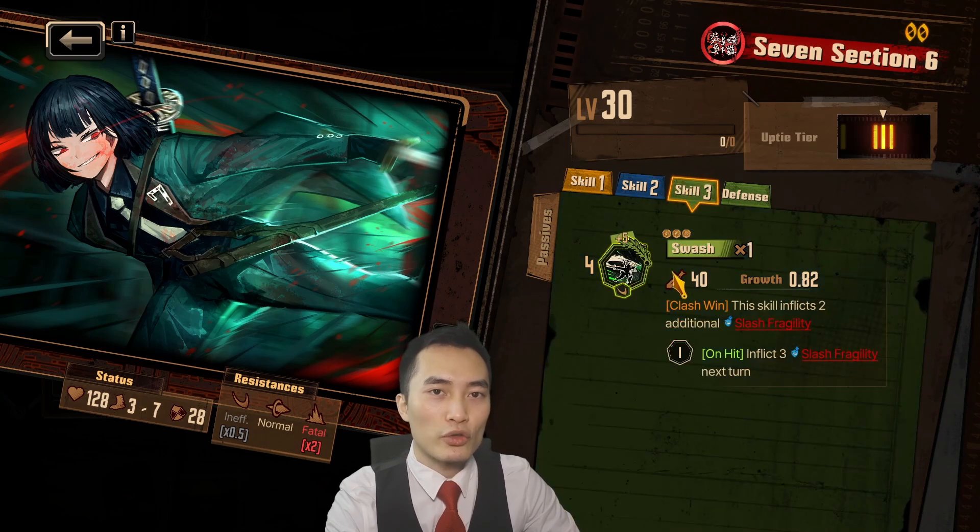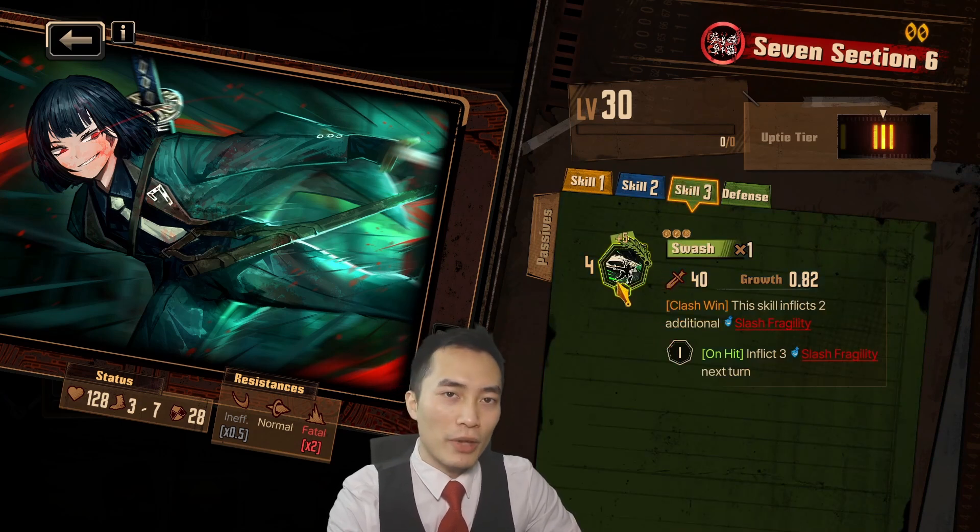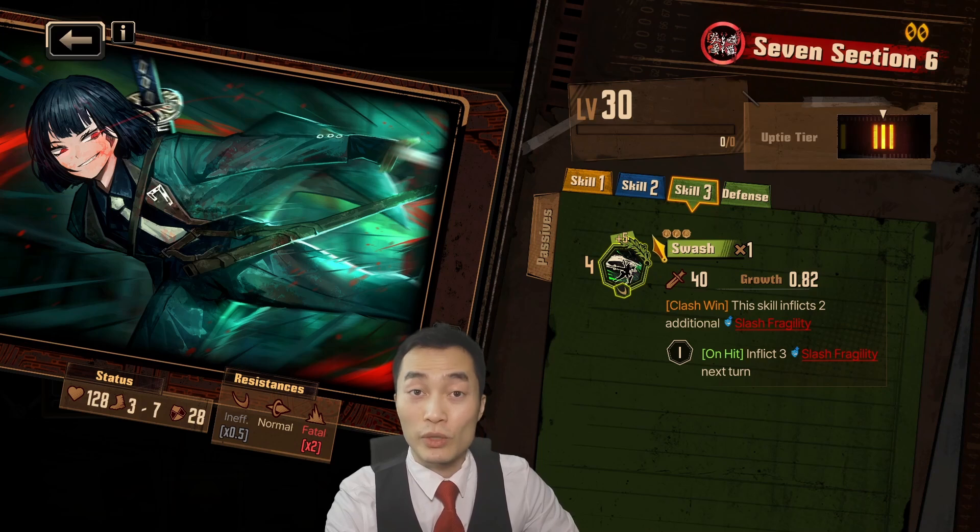Her skill 3 is Swash. It's a base of 4 with plus 5 potential with 3 coin flips, so it can go up to 19. On clash win, this skill inflicts 2 additional slash fragility, and on hit, inflict 3 slash fragility next turn.